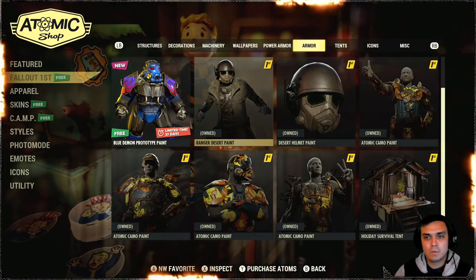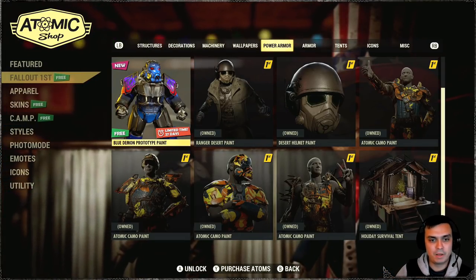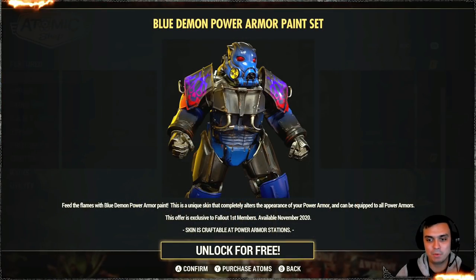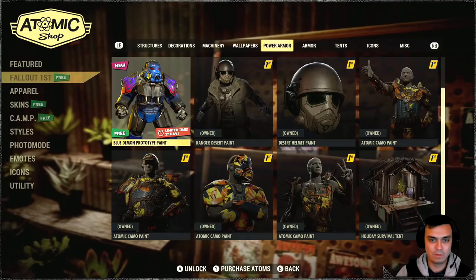All right, so let's start off with the Fallout First section. As I've mentioned, today we've got the Blue Demon Prototype paint - so there we go. And it is limited for 28 days.